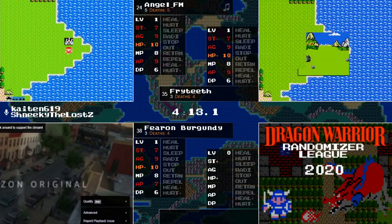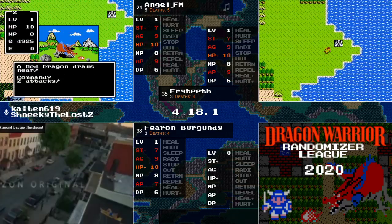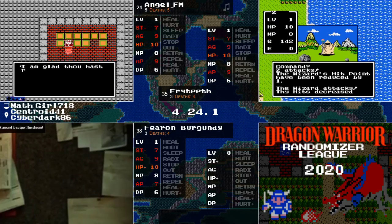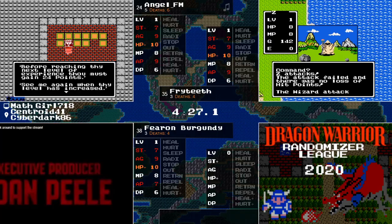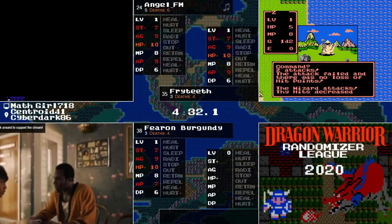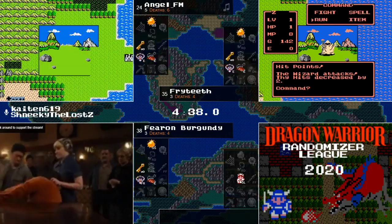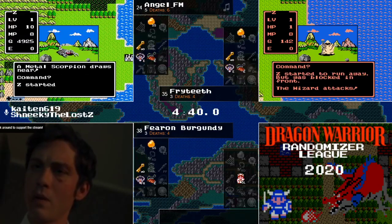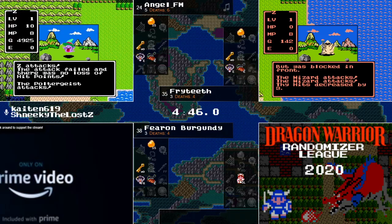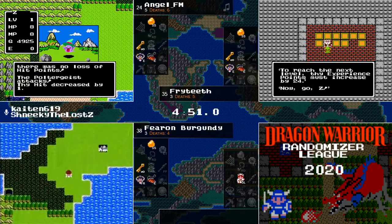Each of these runners here look like they're a little bit different characters than usual. This is not Eredric's descendant that's running. We've got one that is Elena from Dragon Quest 4. You've got Link from the Zelda series — in fact, I think that's the same icon from Zelda 1, the original. And Fearon Burgundy, I believe, is actually using the Gwainalan Sprite, which means if he has to rescue the Princess, we're going to see an interesting scenario.